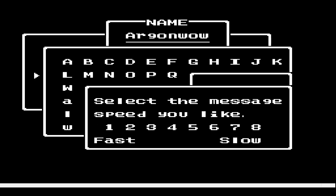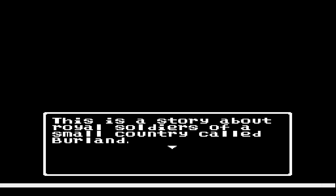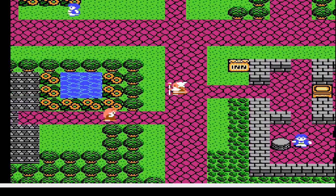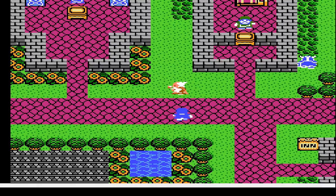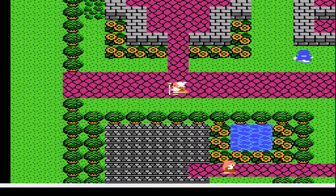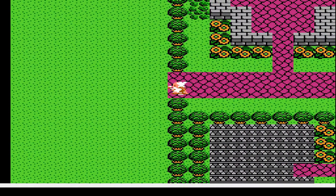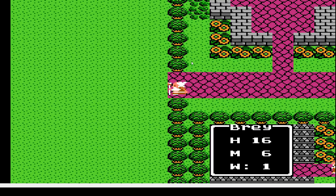It's a Dragon Warrior 4 randomizer. I did this before when I wasn't using a microphone. It literally just randomizes a good portion of the game — like treasures, even which characters are in which chapters. Which means I could be really screwed or really well off right now. This is a completely different seed than the other one, because I didn't feel like doing that one over again.